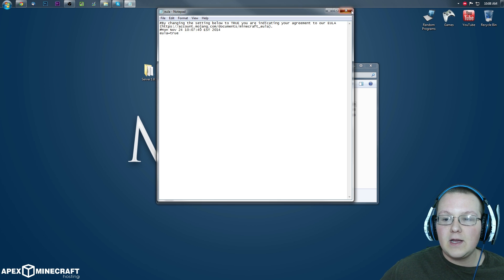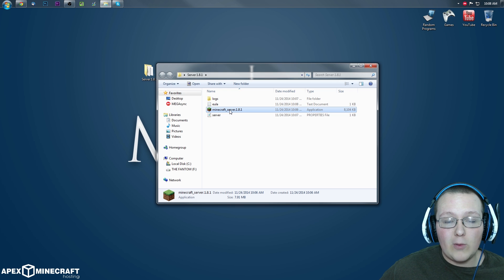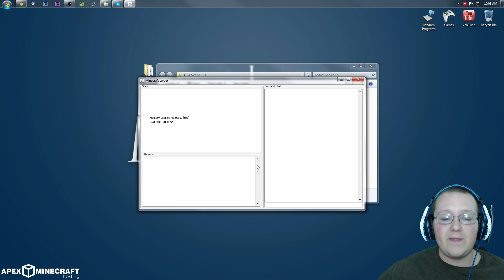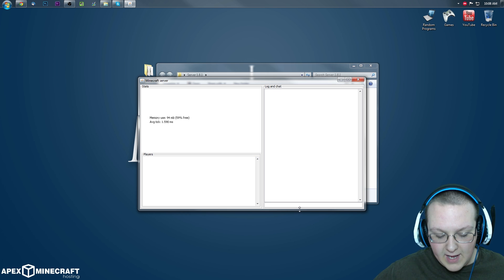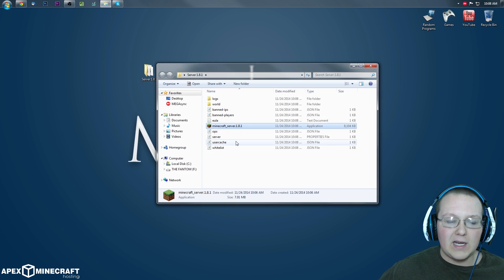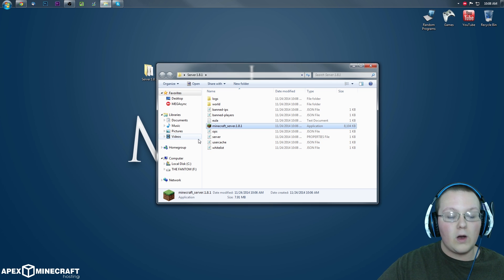File, Save. Close out of that and we are good to go. Double-click on the server again and click Run. It will then go through and generate things and open up the server console — a lot more stuff is generated in the background. Once this opens, click it down here and go ahead and type 'stop' and hit enter. That will close it out. That's how you stop your server — by typing the word 'stop' in that box.